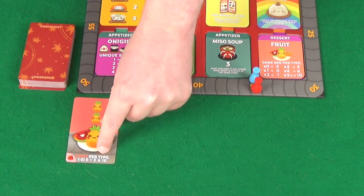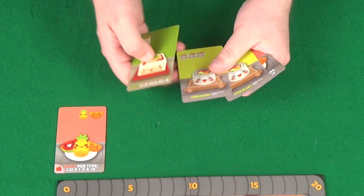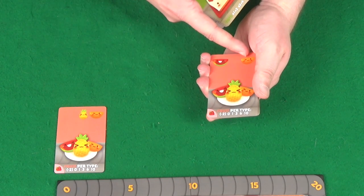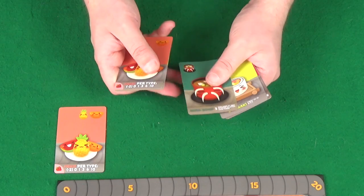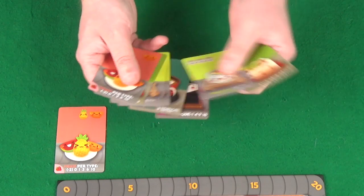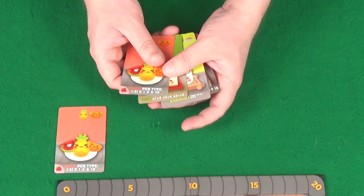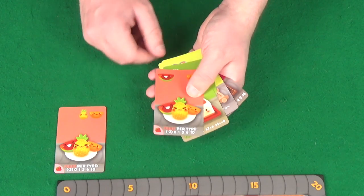Pixel's passed hand has tofu, Uramaki, fruit that would put us at 3 watermelons for 3 points total, miso soup, more Uramaki, an onigiri, and another tofu. A fruit card worth 4 points total to us — that's too good to pass up. We'll go with the fruit. Pixel went for squid nigiri.